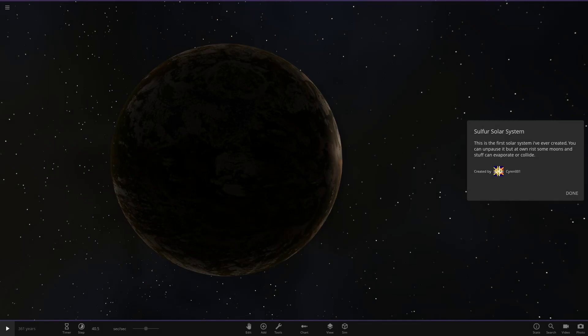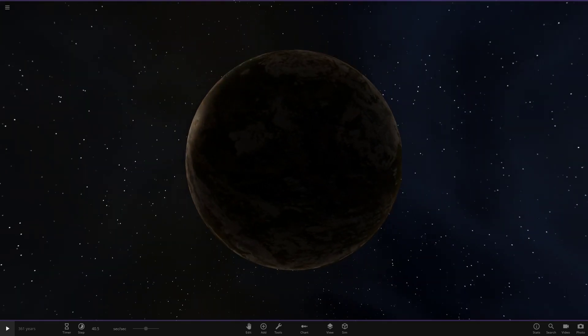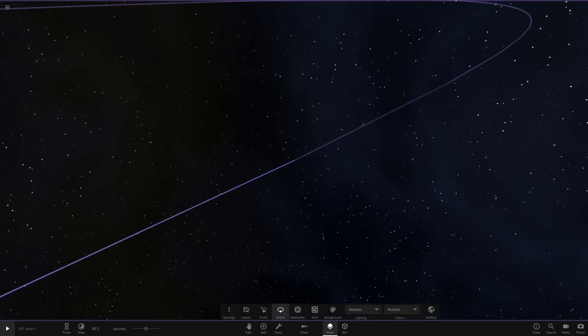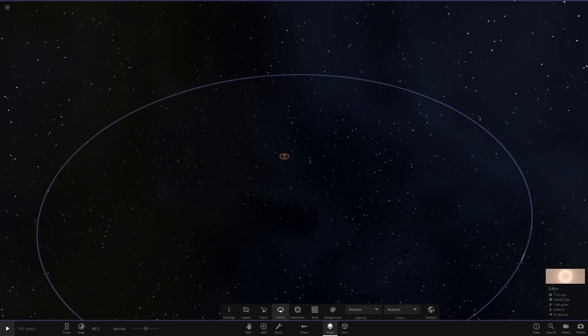Here we go — we can see the description says you can unpause but there's a risk with some moons. We are on update 24.1, the most recent one. Let's go into our usual process of checking out the simulation. In orbits, it looks like a pretty big simulation — we've got around 5,000 objects to check out.